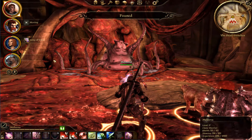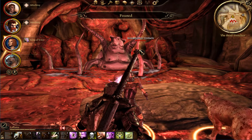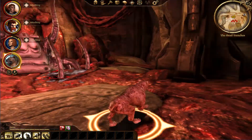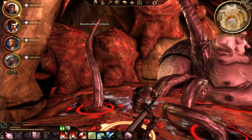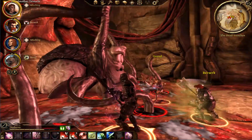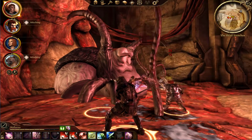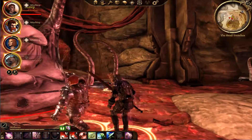Should I attack the tentacles first? Probably. Everyone grab a tentacle and cut it off that monstrous octopus thingy. So I think we need to kill the tentacles first. Tentacles going down — now attack the brood mother directly.